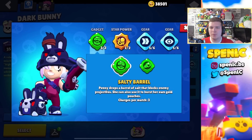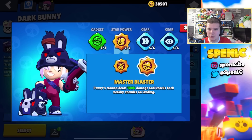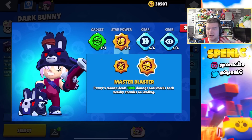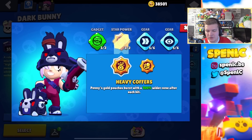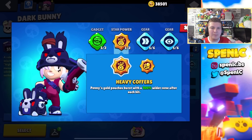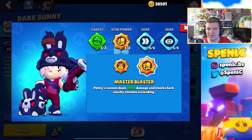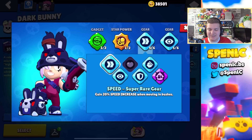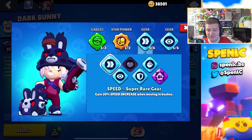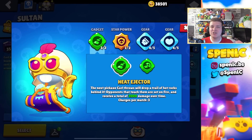Penny's Salty Barrel recently received a nerf but it's definitely still the best option — it lets you take down tanks a lot easier, tank a lot of shots, and is a good counter to brawlers like Gene. In terms of star powers, it can really depend on the matchup. More often than not I'll use one star power, but if the opponent runs aggro or you're playing Brawl Ball, Master Blast is actually the better star power because you can knock the ball out of the opponent's hand. Pretty much every gear is really strong on Penny — I don't think pet gear is worth it, so more often than not I'll probably use a build like this.